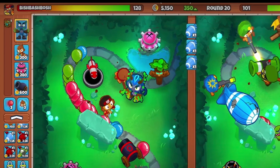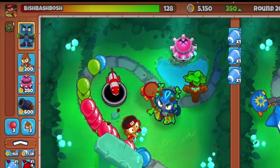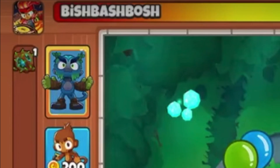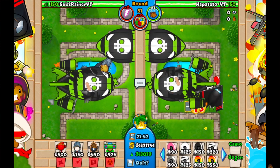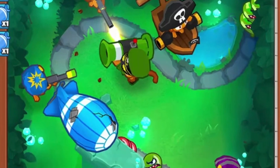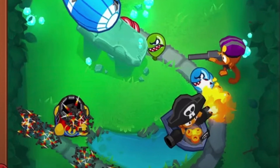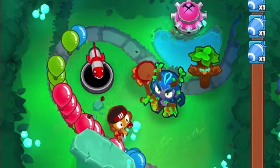The first two easter eggs come from this screenshot. In the top left we see Bramble's ability with a little '1' next to it, indicating that this could be some sort of hotkey in Battles 2. In Battles 1, the hotkeys could only place down towers and activate powers, but they couldn't activate abilities from specific things. This could make PC micro a lot faster if we're able to use hotkeys to activate abilities.